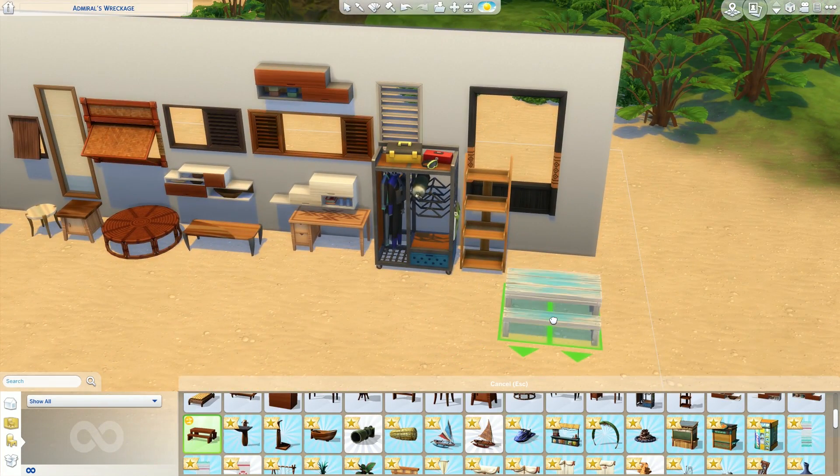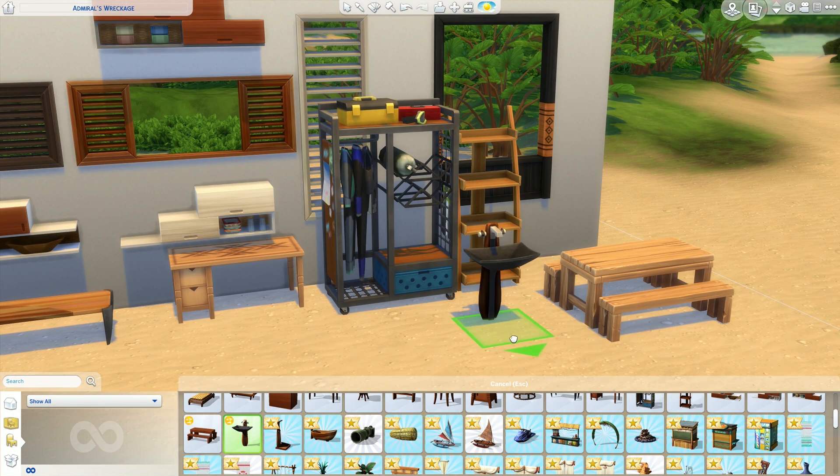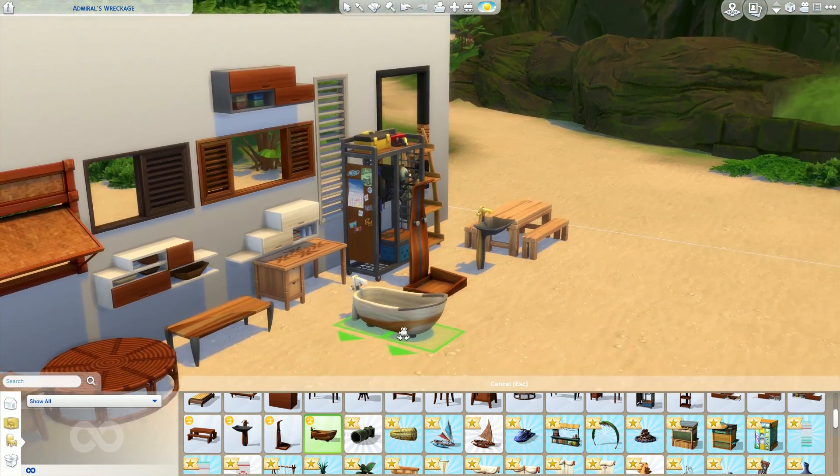The build I used them in was kind of small — maybe a bigger kitchen would work better. This scuba rack is so cool. I love the detail — really nice. And then that empty shelf, I've mentioned it in both builds I've done so far. I am obsessed.